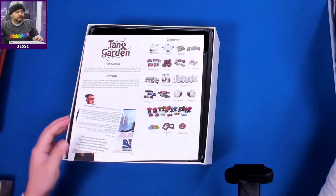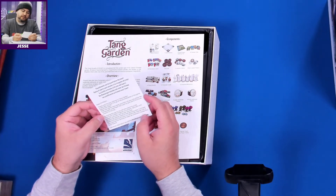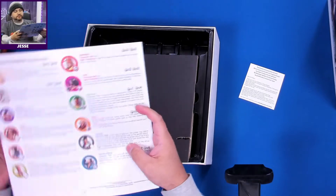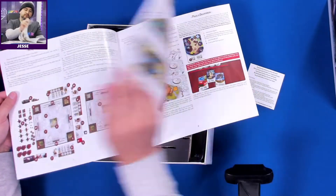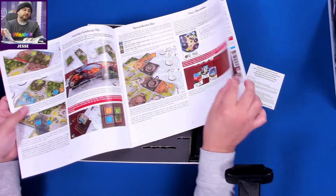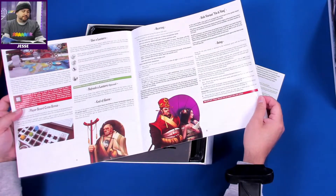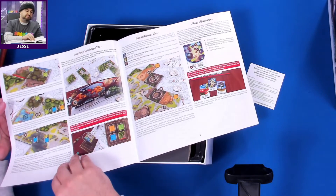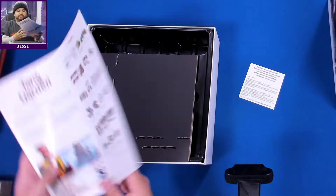Punch boards can be found below the insert. You're also planting a tree by purchasing this game. The rule book is 12 pages — setup starts on page two and ends around page eight, so not too bad. Lots of pictures; it should be an easy game. 45 minutes, that's about all.